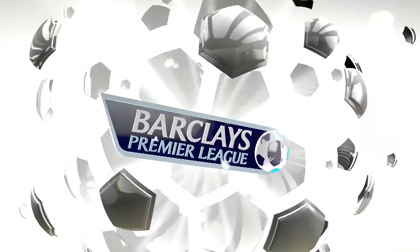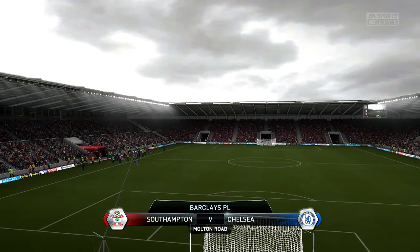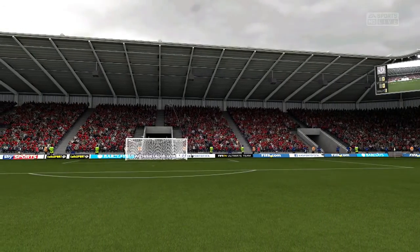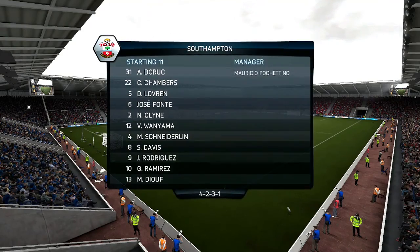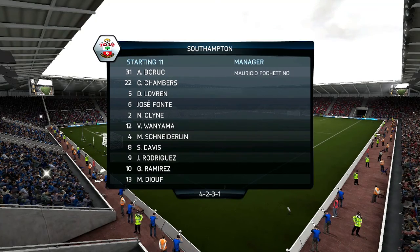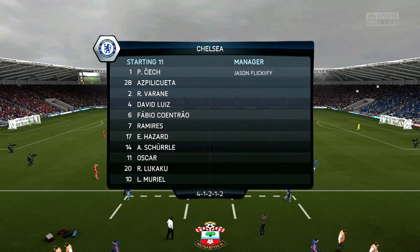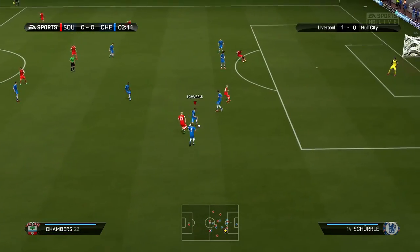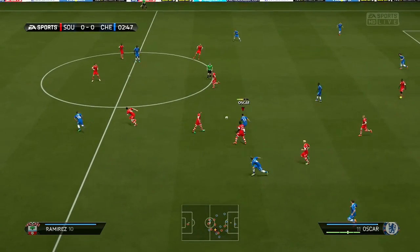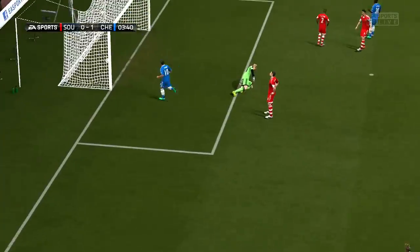Our final match in this episode is against Southampton away from home at St. Mary's Road. Southampton are still a strong team — they've signed Diouf up front instead of Ricky Lambert. Looking at the league table, we're top with 47 points, five ahead of Manchester United. Their lineup has Diouf up front, Gaston Ramirez behind him, Rodriguez on the left, Davis on the right — surprisingly no Lallana, who is one of their strongest players. Muriel and Lukaku start for us up front, and Muriel finishes into the far post in the third minute — a great start.